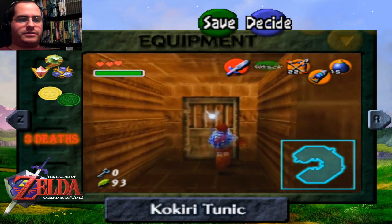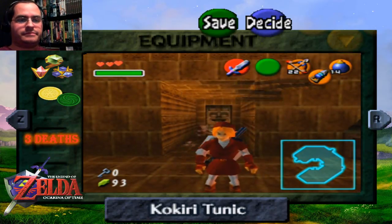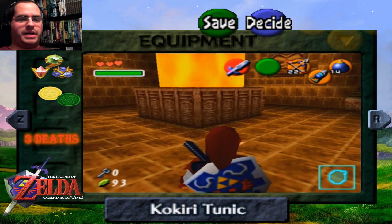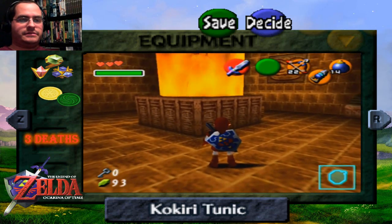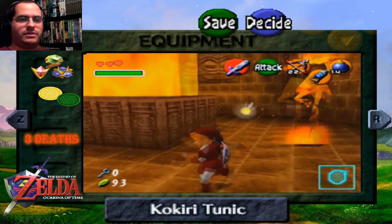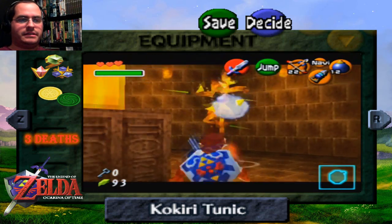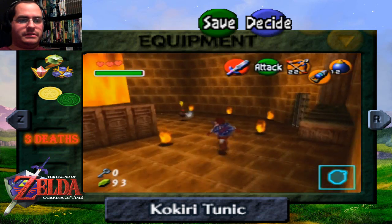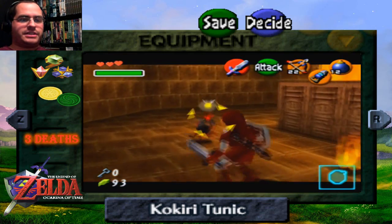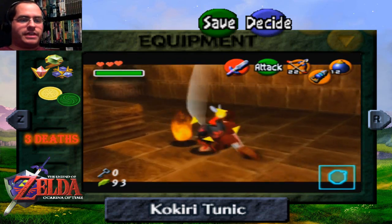That tip about the swinging doors comes into play here. Now we get to our mini-boss of this dungeon: the Flare Dancer. You must extinguish its flaming clothes first. Obviously chasing after it normally won't work — he's too fast. You're going to have to go around the opposite direction and try to catch him.